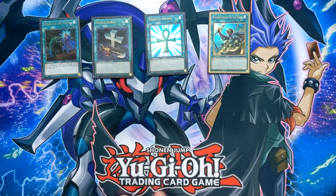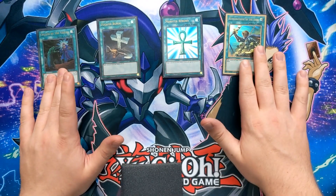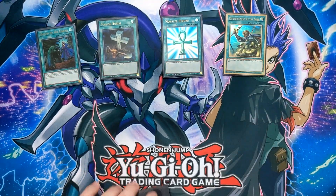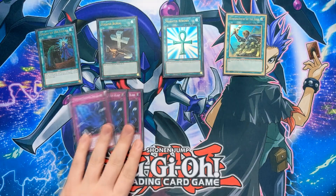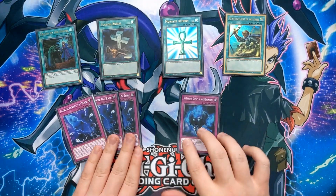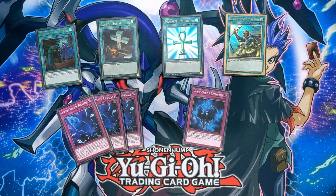The last spell I'm playing is Reinforcement of the Army. The majority of monsters in this deck are warriors, so you can usually bait out something with it, and your opponent usually won't negate it with Ash. Finally, in the traps I play three Fogblade and one Shade Brigadine. I like Shade Brigadine because I can actually make Time Thief Redoer in this deck, and I'll go over a little combo for that later on. With that, the main deck is complete.